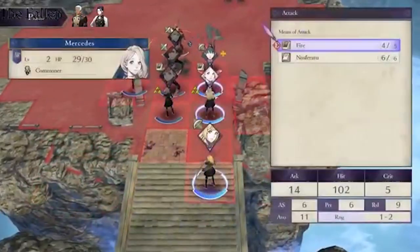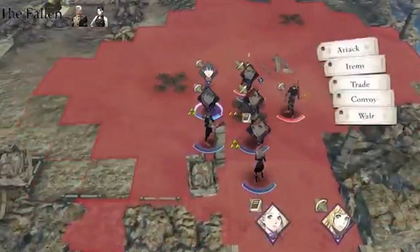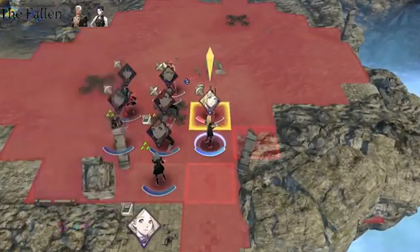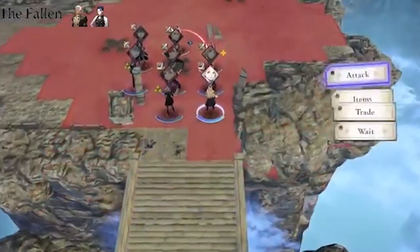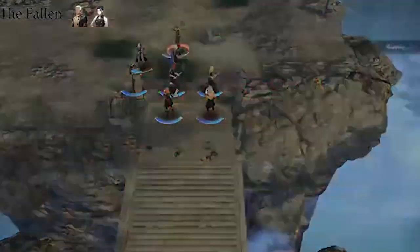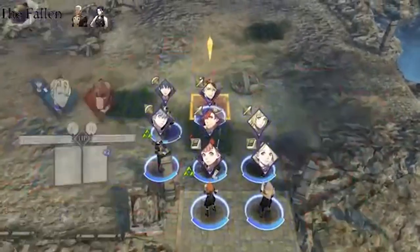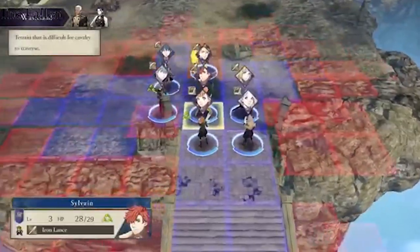Other skills to watch out for are Breaker skills: Mercenaries have Axe Breaker, Cavaliers and Pegasus Knights have Sword Breaker, Fighters and Generals have Lance Breaker, and so on. If your hit rate is really low, it's probably because an enemy has a Breaker skill against your weapon type. You can actually check enemy skills at the bottom of the combat info window before you commit to a battle. If you see an icon you don't recognize, back out and look it up. Once I learned to always do this on Maddening, the playthrough got a lot easier.